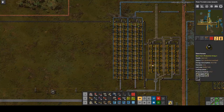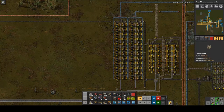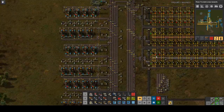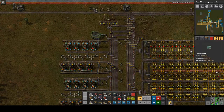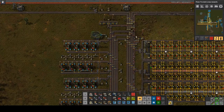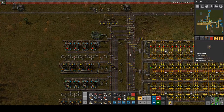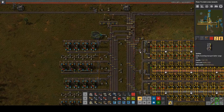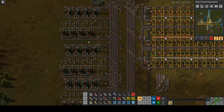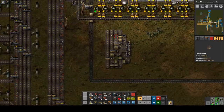I also upgraded all of the smelting to steel furnaces and red belts, and doubled the stone bricks because we're going to need them very soon for the concrete. I noticed that when the base is running fairly well, you end up with some decent backup here, so I may have to change the way items are pushed out into the smelter areas and the breakdown areas.